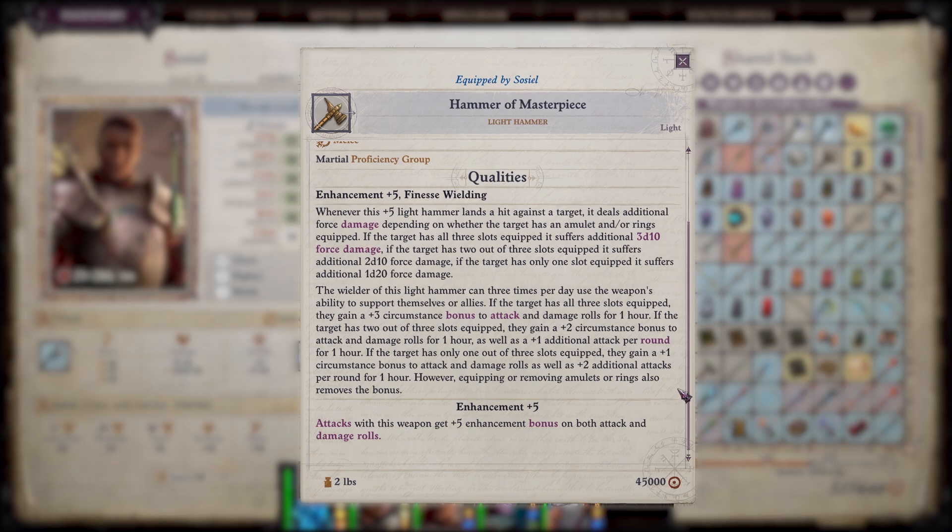The real power is in the second section of this weapon. The wielder can three times per day use the weapon's ability to support themselves or allies. If the target has all three accessory slots equipped, they gain a +3 circumstance bonus to attack and damage rolls for an hour. If the target has two out of three slots equipped, they gain +2 circumstance bonus to attack and damage rolls for an hour, as well as one additional attack per round. If the target has only one out of three slots equipped, they gain +1 circumstance bonus to attack and damage rolls, as well as two additional attacks per round for an hour.